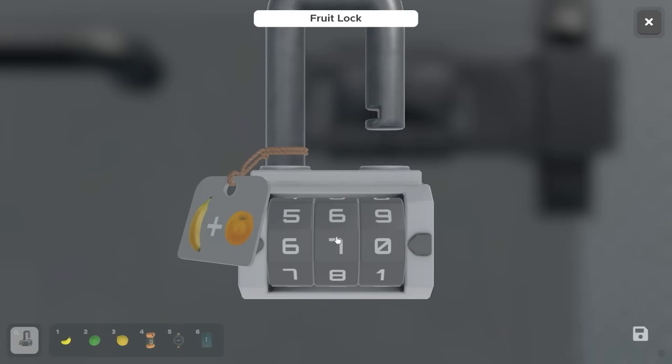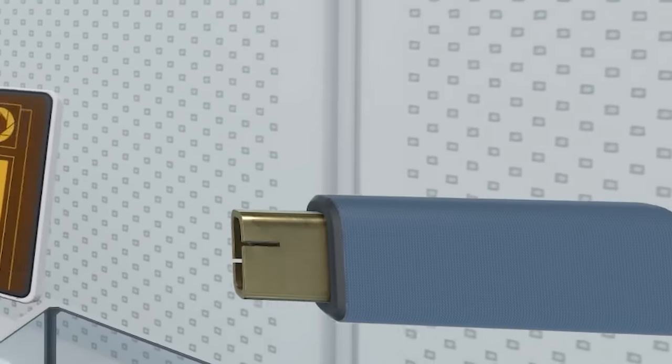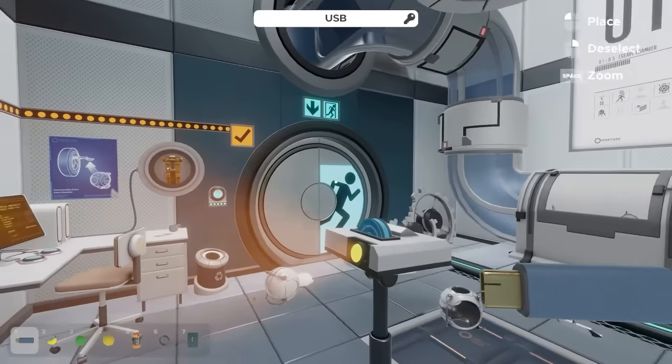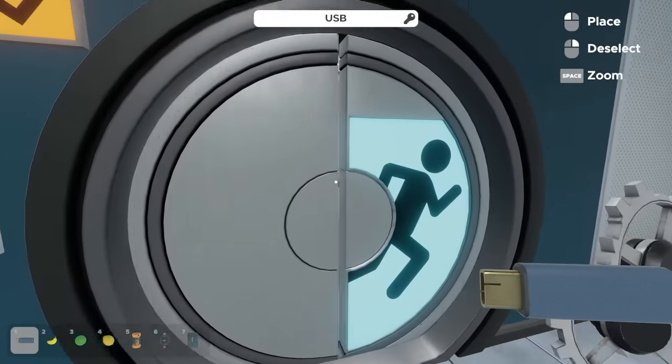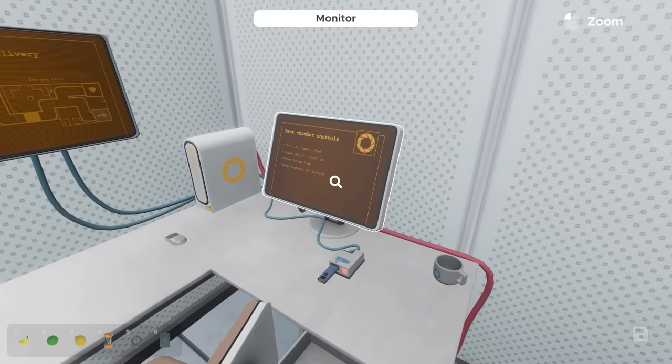So 670 - yes, get in! In there we've got the USB - the end of it's quite shiny. Where's this going? Into the computer out here - shove that in there. Terminal is now unlocked. Security camera feed - I can see stuff now.